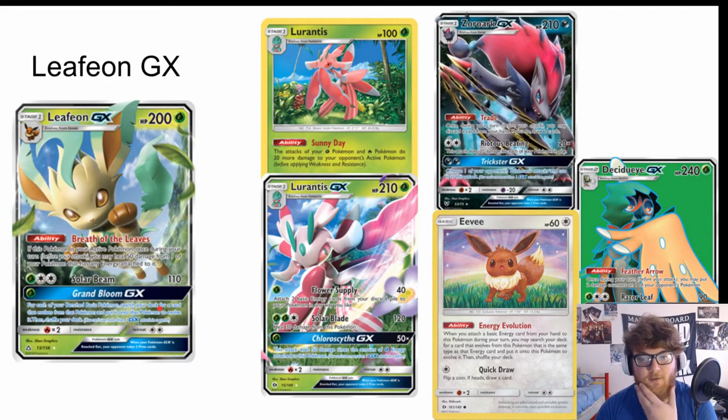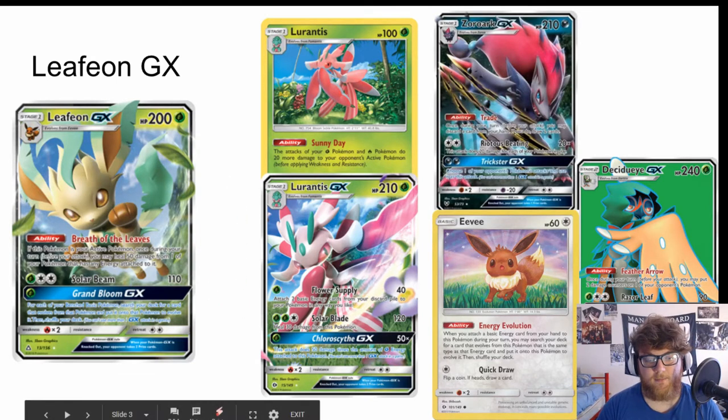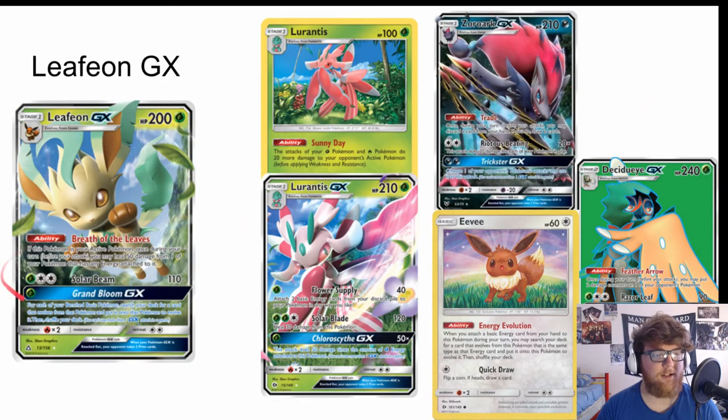It has some obvious synergy with Decidueye, and that's what I think we're going to see it in a lot — because you can Energy Evolve, bridge it with three Rowlets or two Rowlets and a Zorua, and Grand Bloom GX to Dartrix or whatever else you have on your bench and get out Decidueye as early as turn two. That's really really powerful — a really good GX attack for accelerating your evolutions.